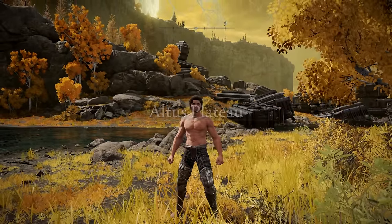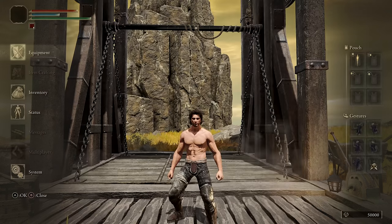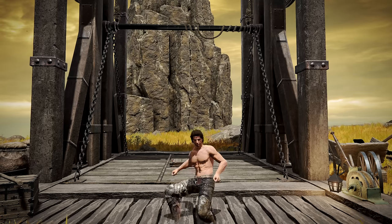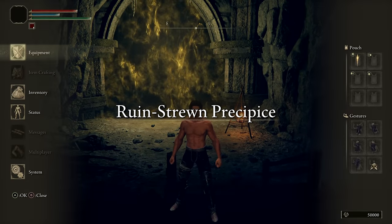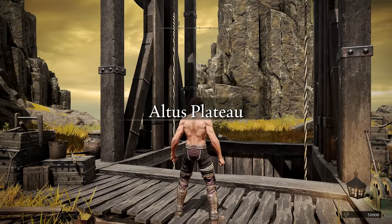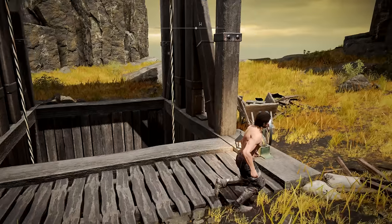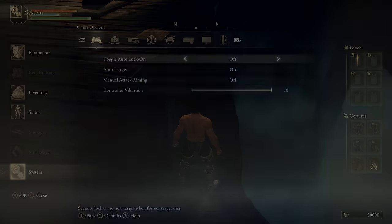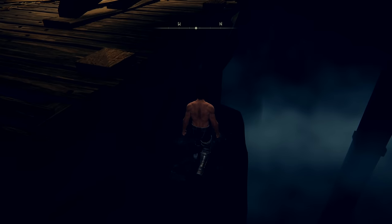Despite our best efforts, we land back on Altus Plateau instead of the start of the ruined strewn precipice. If we look here, we're standing in Altus Plateau, and if we go down it should read ruined strewn precipice — but it doesn't. Quitting out will send us back to the top of the elevator. This is because the area after the boss is considered unstable ground and does not count as being in the ruined strewn precipice. So unless this thing reads ruined strewn precipice, we can't wrong warp out of here.